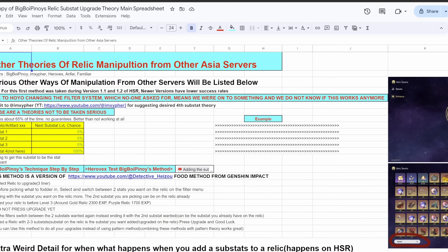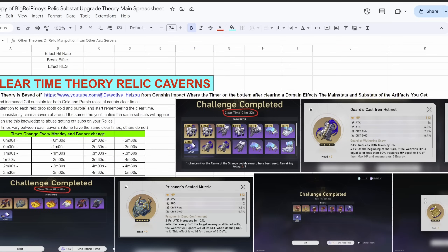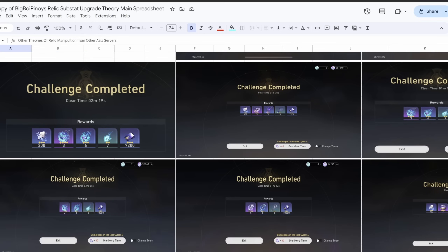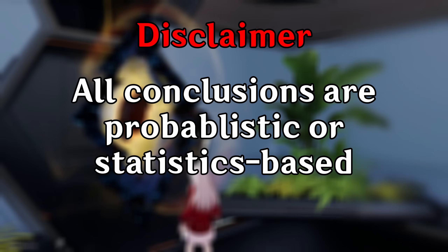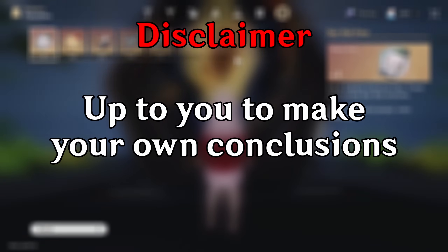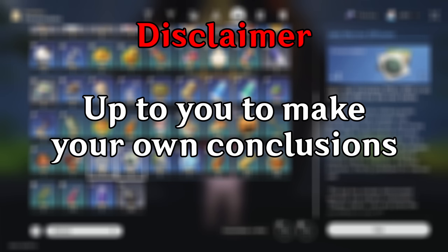I should mention that this is not the only theory that people have created to manipulate substat upgrades, but at this point it's the most known one, which is why I'm analyzing it in this video. As a disclaimer, all the conclusions I will present are either probabilistic or statistics-based. Nothing shown here will include my own inferences — it is up to you, the viewer, to make your own conclusions based on the results provided.